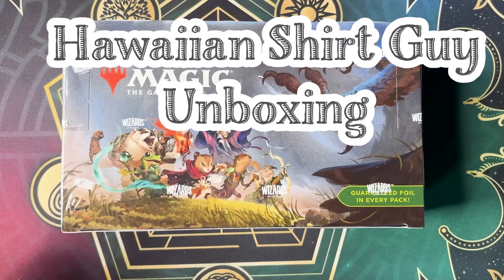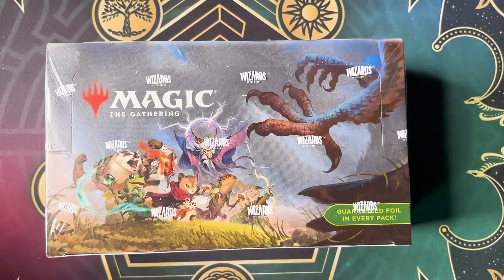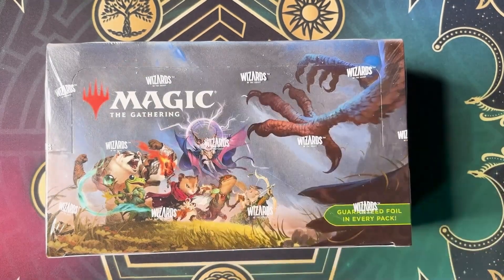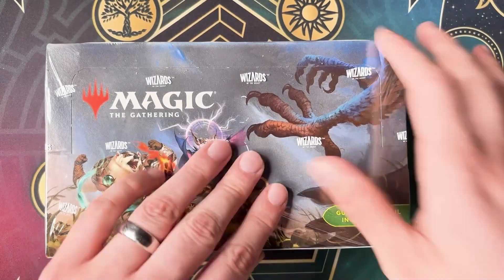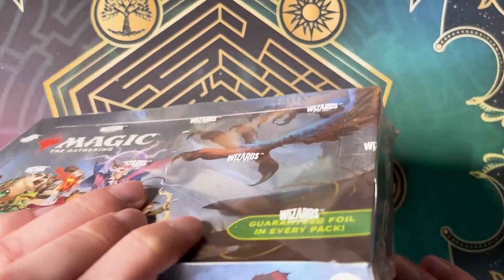Hello and welcome back to another Hawaiian Shirt Guy unboxing. Sleek Bloomberg Playboosters. We are looking for them Beastie Boys. Seems like everything that is the Apex Predator in this set is worth a couple of bucks, so that's what we're looking for.